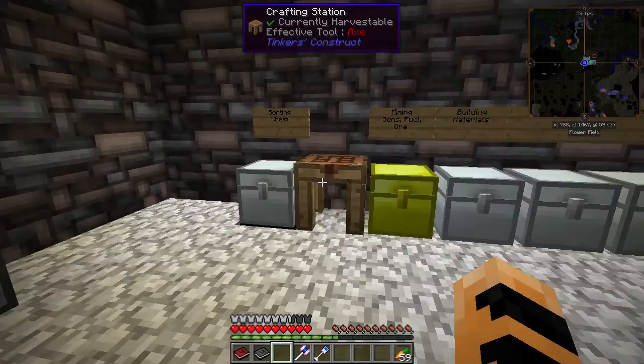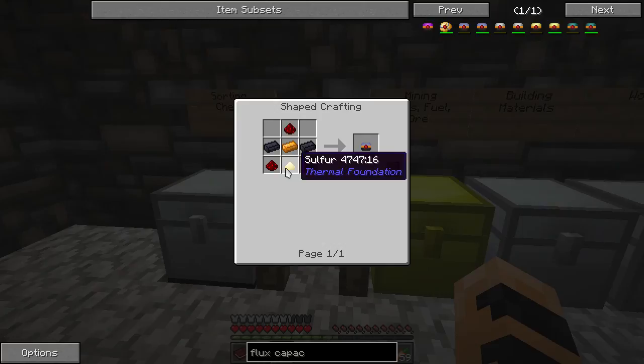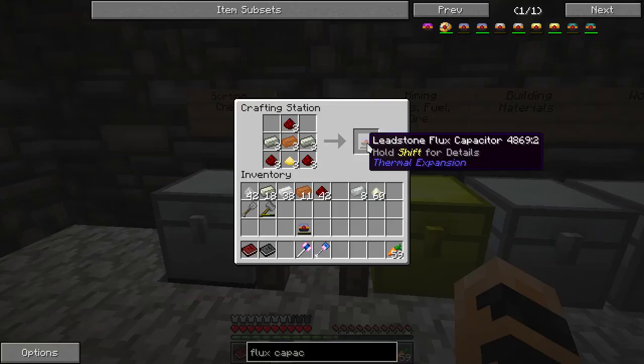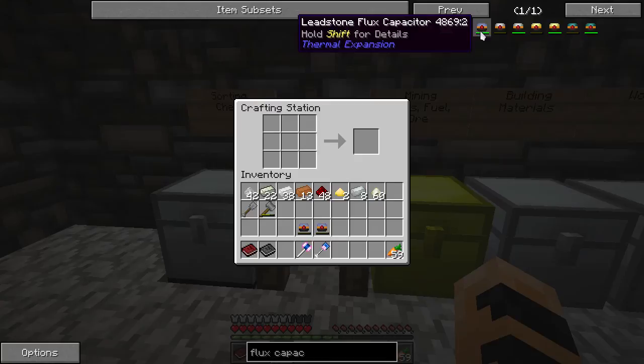To do that, we need to make a couple of hardened flux capacitors. A flux capacitor is a Thermal Expansion battery. First we need to get a couple of leadstone flux capacitors, which require redstone, lead, copper, and sulfur — get two of those. We're going to add flux to two of our tools, and then we'll get the hardened one, because you have to have a hardened one to add the flux trait.